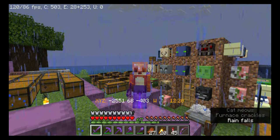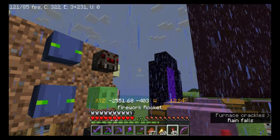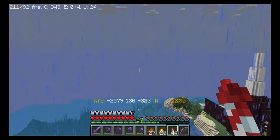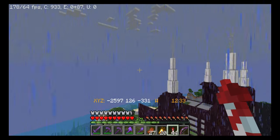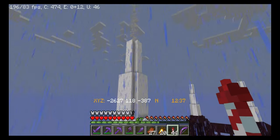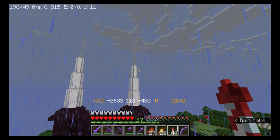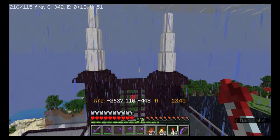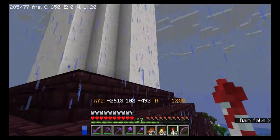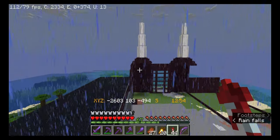I'll show you those real quick. I shouldn't be recording in the rain, but so it goes. So there they are. Got my four smokestacks. Cygnus reminded me that if you put hay bales underneath the campfire, it produces more smoke, so they'll look a lot better now that there's actually more smoke coming out.